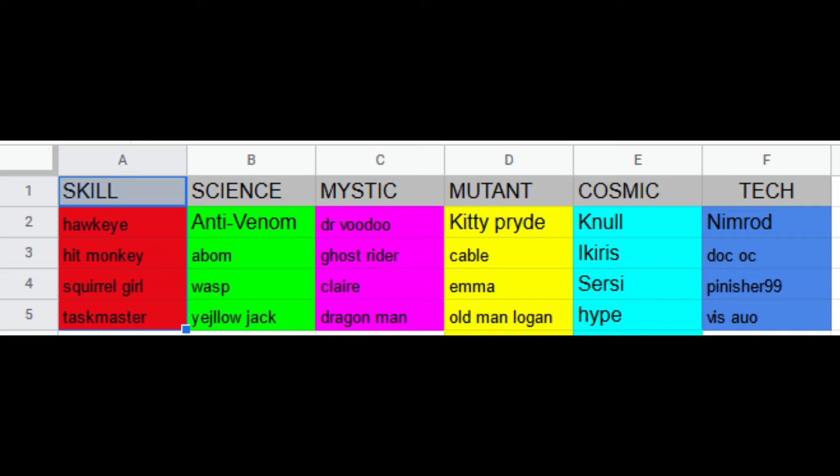It has a fair few decent things — it has Kitty Pryde, it has Cable, it has Claire. Some people are really liking Anti-Venom, Hawkeye has been shown to do some crazy stuff. Nimrod's decent, especially with all the Prowess nodes we've seen. Vision Age of Ultron is obviously one of the best power control champions there is. The Cosmic class is actually really good in this crystal — it's a very strong Cosmic class, assuming you like Icarus and Cersei. Null and Hype have good damage and some decent utility.